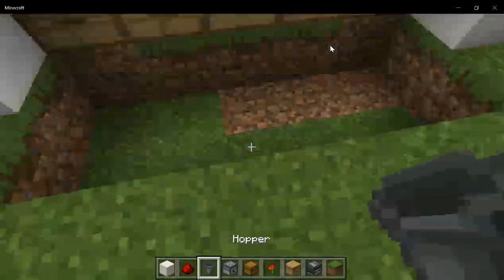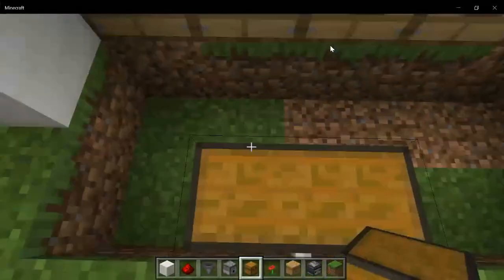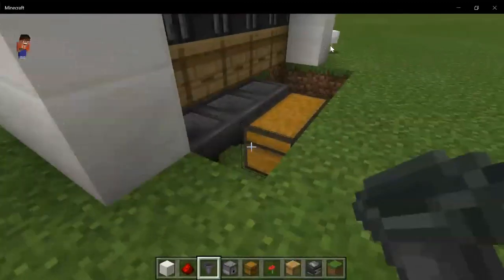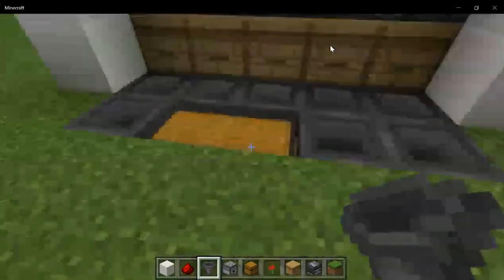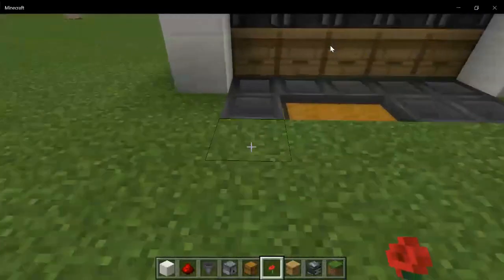Now get two chests — you can put the main area in the middle — and then get some hoppers that lead into the chests and place them like this. Remember, when placing hoppers you will have to crouch. Now you're done with the redstone.